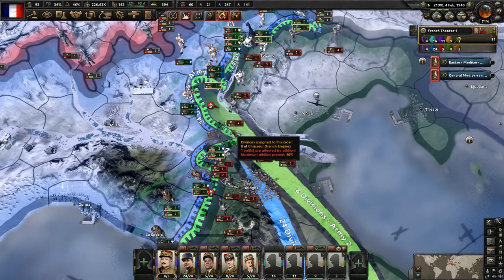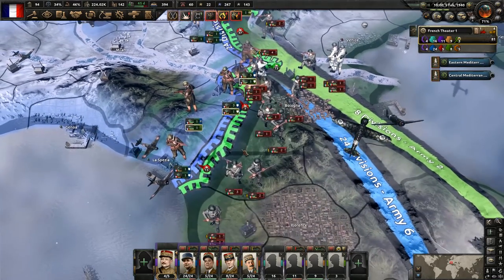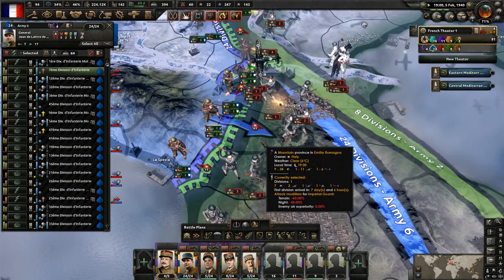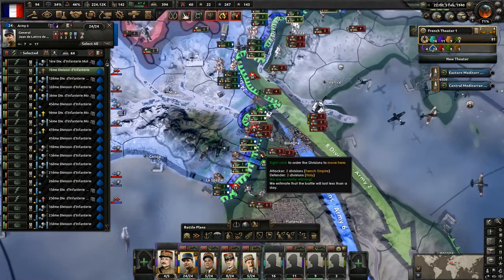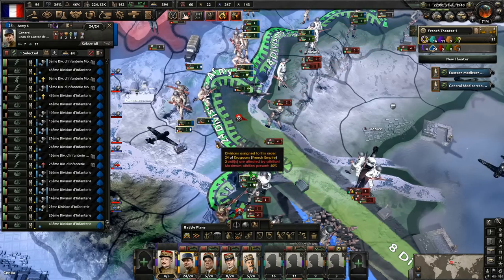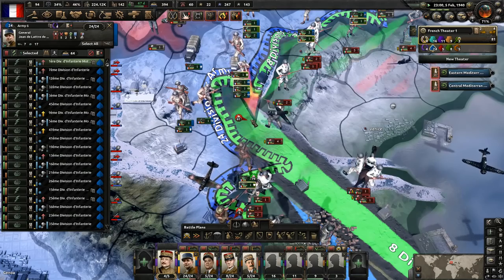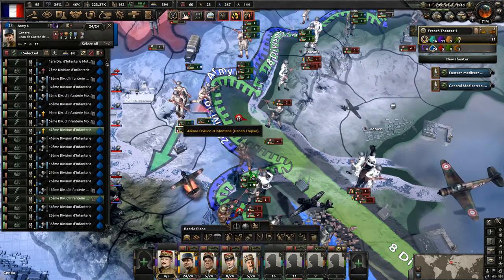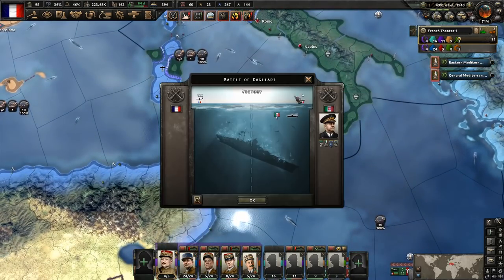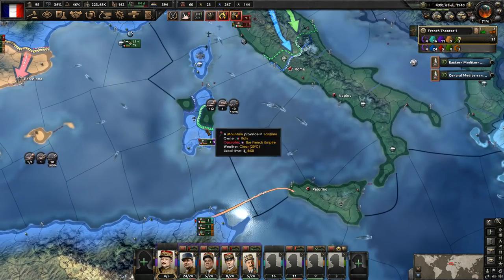We're not trying to do too many attacks over here because of winter — mostly letting them attack us. But if we see areas where we might be able to get a win or help with the defense, we'll go ahead and do the attack. We lost another submarine — how long until these replacement guys are ready? It's going to be 35 days total, so we've got to wait a little while.